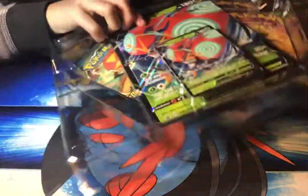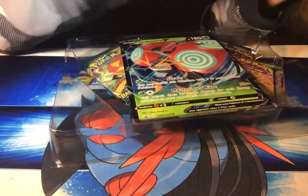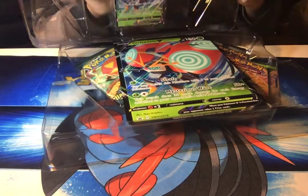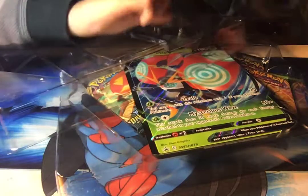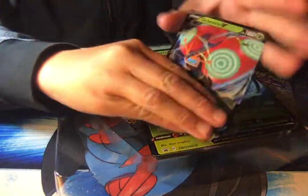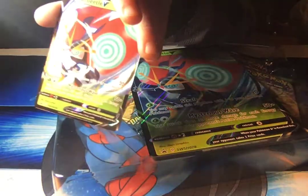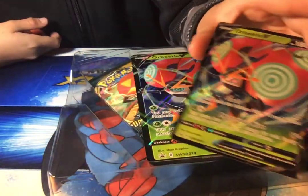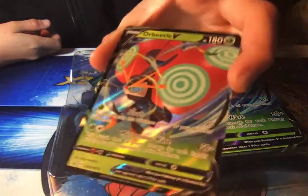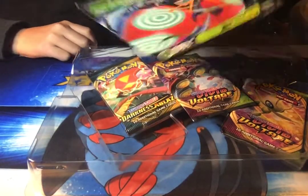Am I right about the Burning Shadows? Probably not. So here we got Orbeetle V. I'm just going to take it out of the package. I'm going to set the code off to the side because I want the code. And here we got Orbeetle V. It's a nice card. VMAX is really good — it's pretty good for competitive play. And then we got Jumbo-sized Orbeetle V. Goes with my other Jumbo cards.